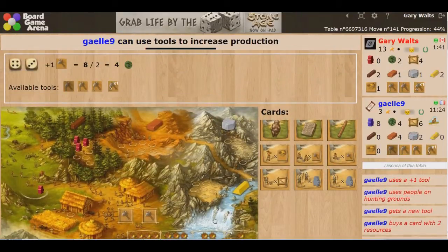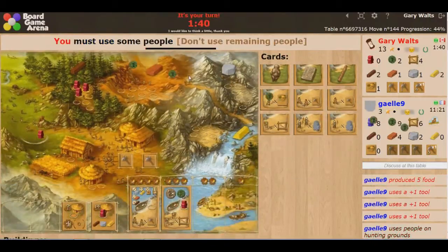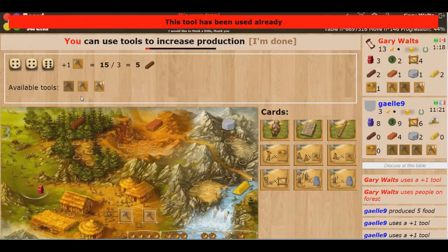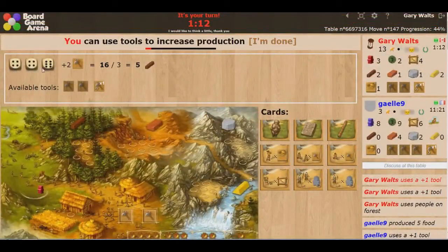She had a huge stockpile of resources and she got 5 food from hunting, so she's good for a while. I'm going to go ahead and start spending. I rolled 16 — that's 5 pieces of wood. Very, very strong: 6, 4, 4, and 2 tools.